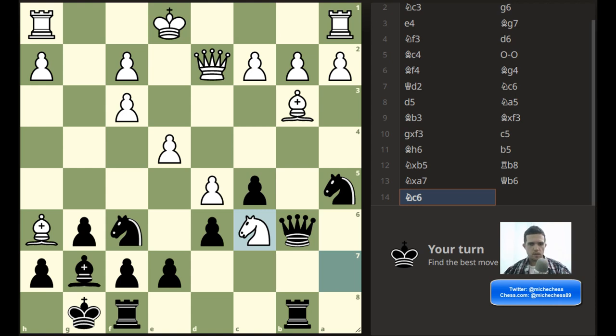Black to move here. We don't have checks, so we work with captures. There's a capture here, a capture here, and a capture over here. Let's say knight takes knight, pawn takes knight. Then bishop takes bishop, queen takes bishop. And there is this nice idea where we can play c4. The whole point is that if they capture here or even if they go back, we can have a fork, check, and we are getting the bishop either on a4 or on c4.